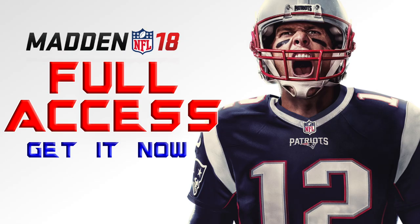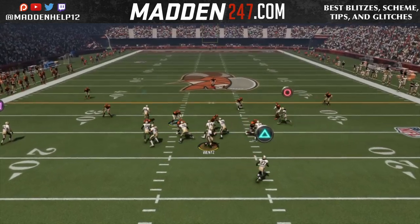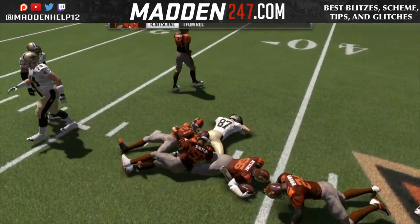What's up guys, I'm here today to just show you a video on how EA really does bail people out. This game is an example. First play of the game, you see I hit the slant and he fumbles. So that's his first break.